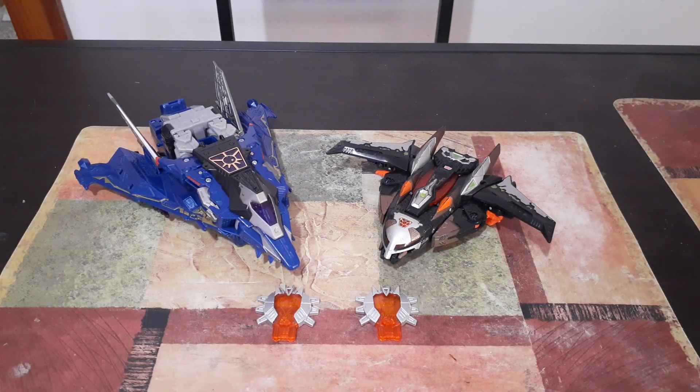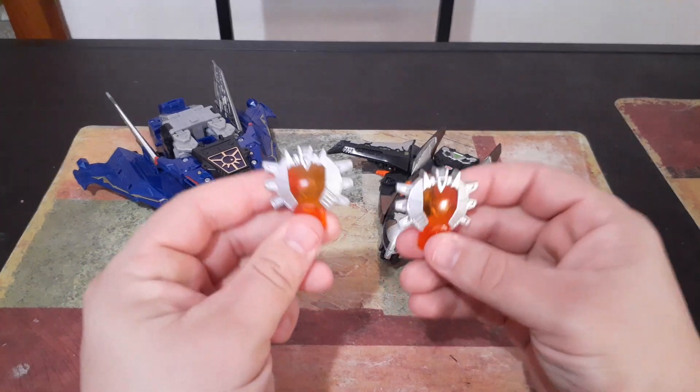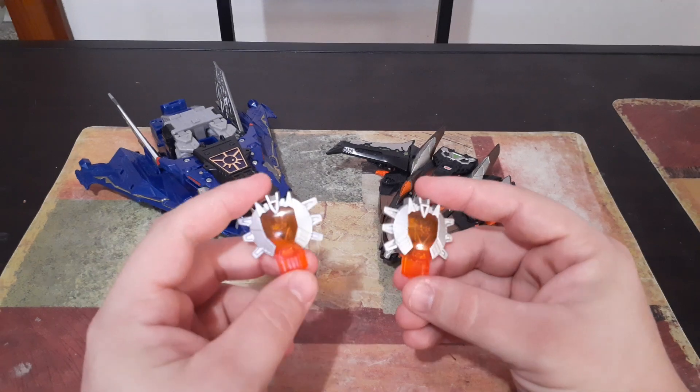As you guys can see here, Soundwave and Sideways have these very unique vehicle modes. Soundwave, I believe, is some type of stealth bomber, obviously with a few bells and whistles added to them, and then Sideways appears to be some type of deep space spaceship. One thing you guys will notice is that these guys come with these unique orange Cyberplanet keys, because these guys are from Planet X.